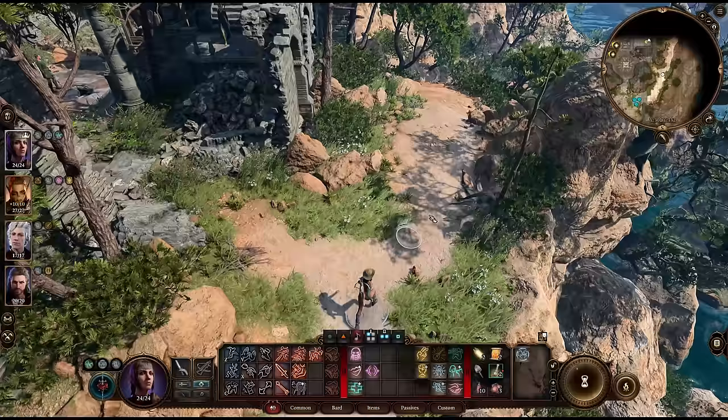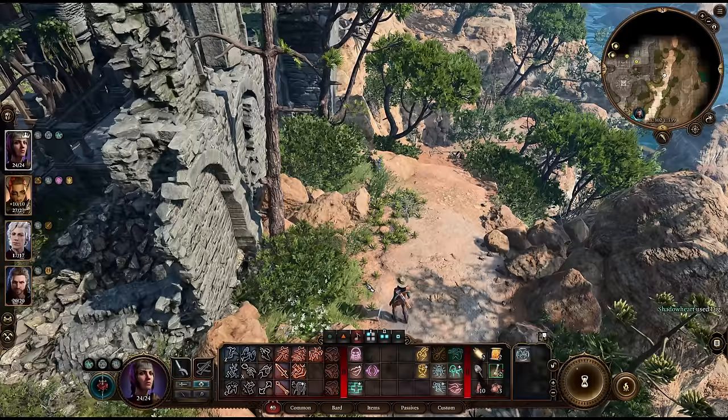Walk by a buried chest but you fail the Survival check? Just use your shovel to dig it up anyway. You don't even need to hit the exact spot — it's pretty lenient.